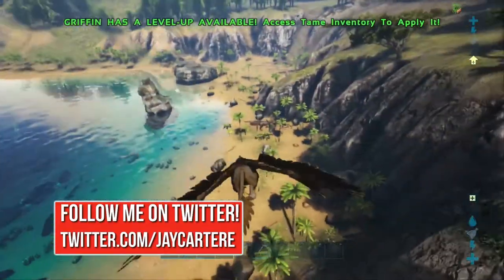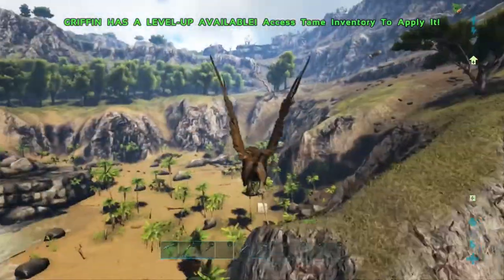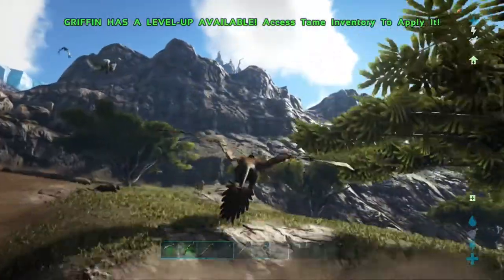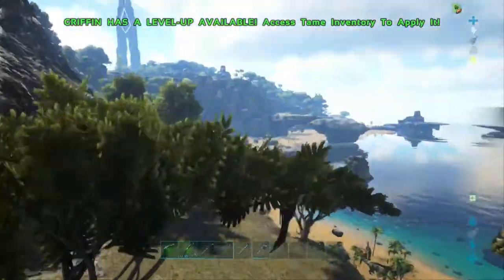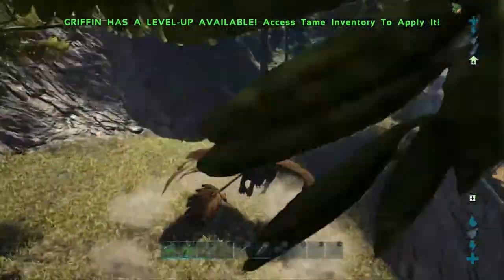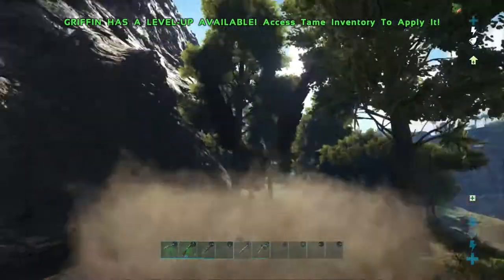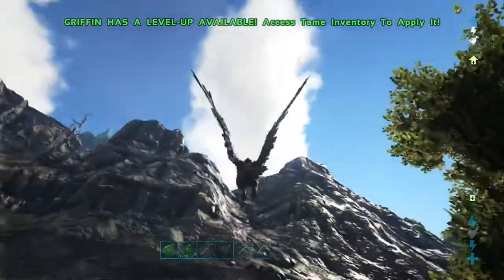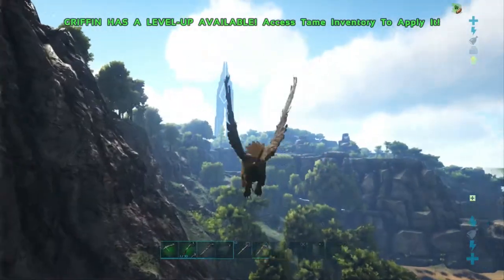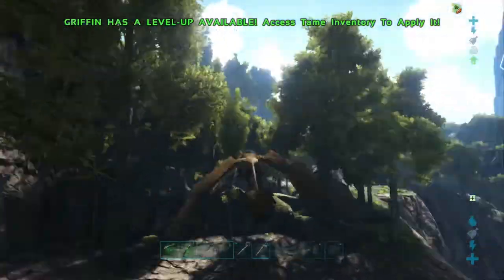Once you get to stone tier, build a one by one stone base with a bed inside, maybe a mortar and pestle so you can create narcotics, and then go tame yourself a Pteranodon. You can fly around and actually find your real base location, because anywhere you can run on foot from the beach isn't a great base location, to be honest. To tame a Pteranodon you'll generally need a bola and you can use your wooden club, and you also need chitin to make the saddle.